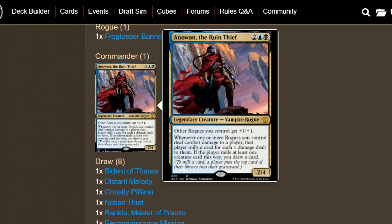This is still pretty early — haven't had a chance to actually play with any of these cards yet, so it's going to be raw, not polished. But Anowon the Ruin Thief, for those who don't know, is a 4-mana blue-black Vampire Rogue. Other Rogues you control get +1/+1, so it's a little anthem. Whenever one or more Rogues you control deal combat damage to a player, that player mills a card for each one damage dealt. If the player mills at least one creature card this way, you draw a card — consistent enough, not overwhelming card draw, but worthwhile.